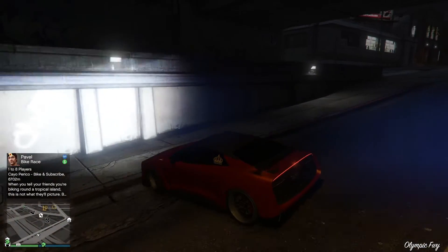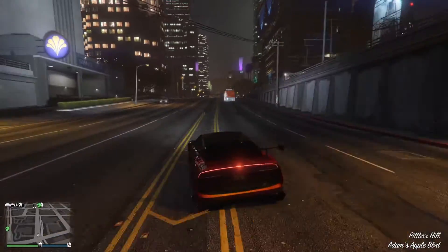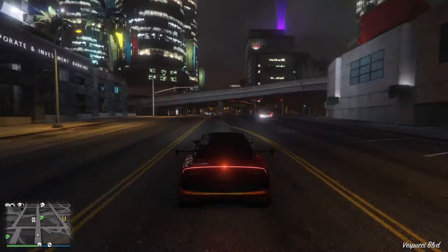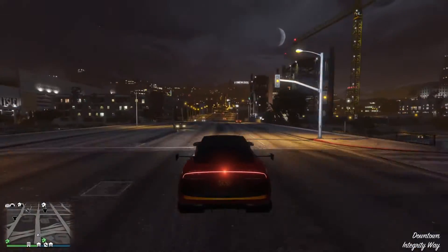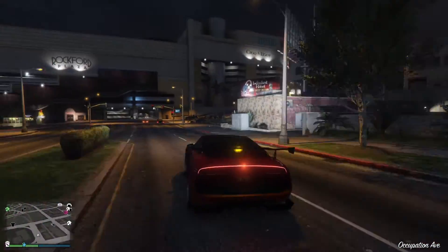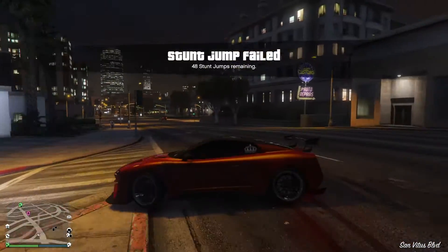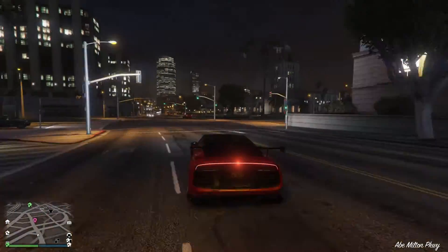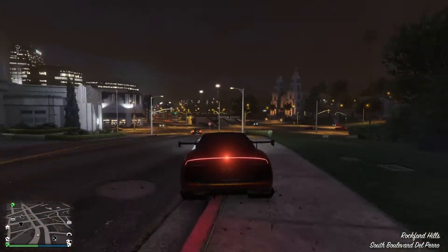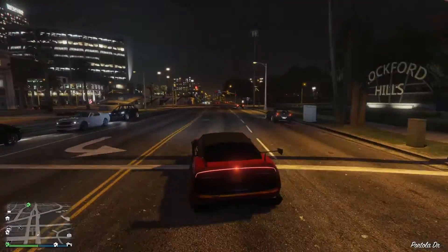Testing the all-wheel drive — and yes it is all-wheel drive. It makes sense because it's got an electric motor and a petrol motor both working at the same time, so it has to be all-wheel drive. It's a quick little car. It's sports class and that class is already ram-packed. For 1.5 million honestly I'd get the Itali RSX or the Itali GTO rather than this, but let's see how it handles. It seems to have more grip than the RSX and GTO.